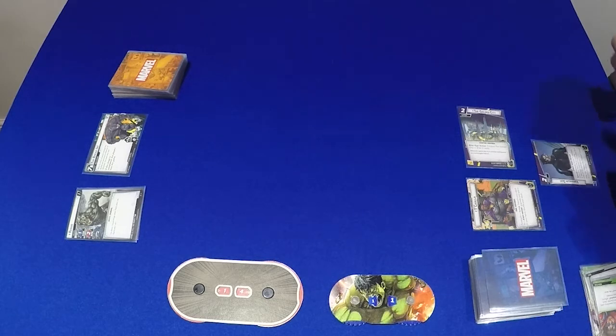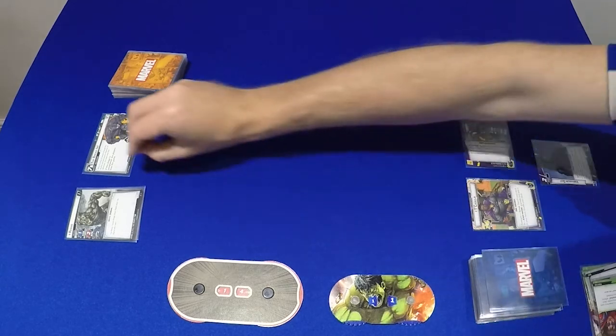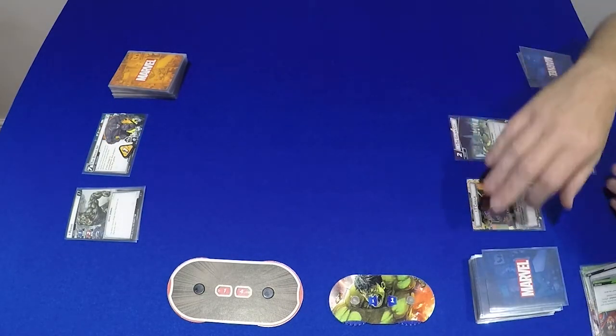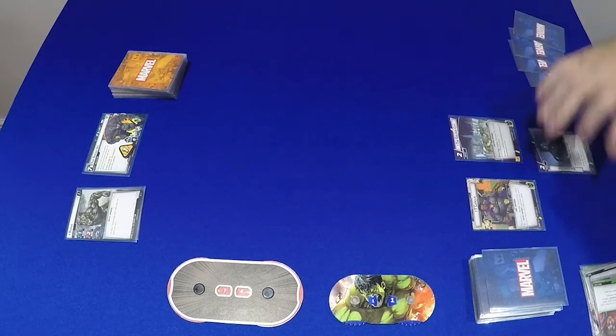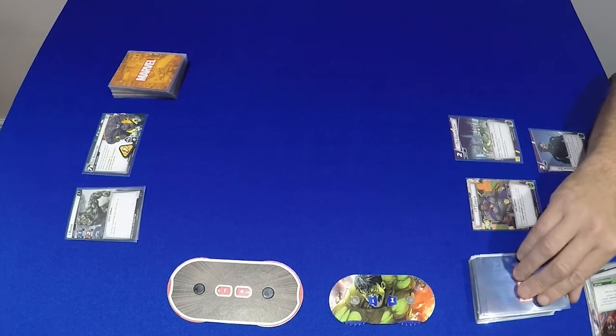We've got 2 Wakanda Forevers, we've got Energy Daggers and we've got a Shuri in hand. I want to use the Golden City again, so we'll stay as we are. We'll get 1 on the Break-In scenario, then Rhino will scheme - let's ready up and draw, we'll get ahead of ourselves, up to 6.